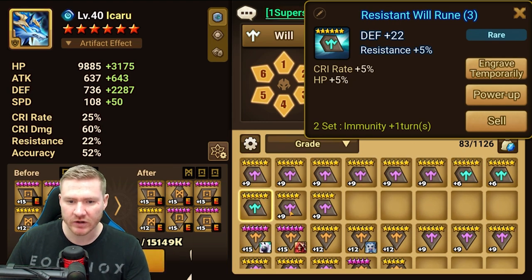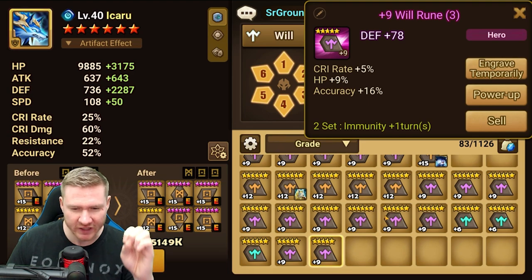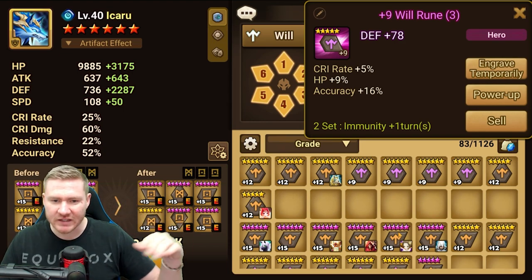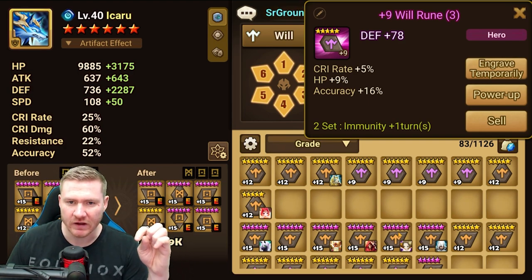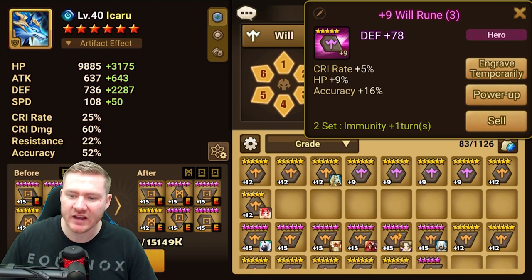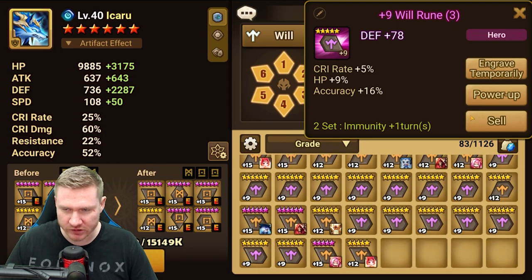I've probably sold hundreds of runes that probably could have turned into something like this. I'm going to personally start paying a little bit more attention and not write off a rune immediately just because it's blue. I'm also kind of wondering if I need to lighten up on five-star runes a little bit too. There used to be a lot of efficiency in five-star runes, but now there are dungeons that drop only six-star runes, so five-star runes aren't quite as necessary as they used to be.